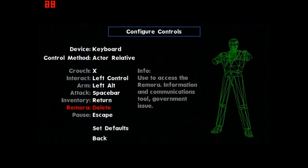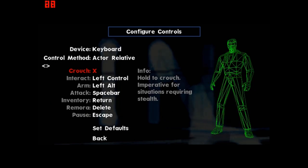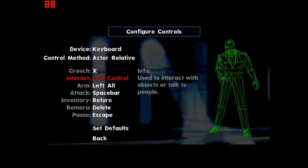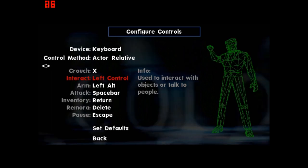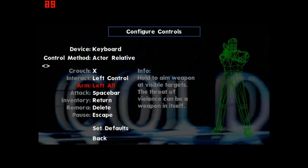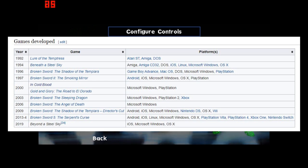Charles Cecil wanted the game to be a departure from the point-and-click style they were known for. Instead, he wanted to make an action-adventure hybrid with a secret agent theme. Was this genre shift a good idea, or did it backfire? Was the game able to stand out within its genre, or did it end up being a forgettable game that you discover when checking a list of Revolution's games for your Revolution Software Retrospective?